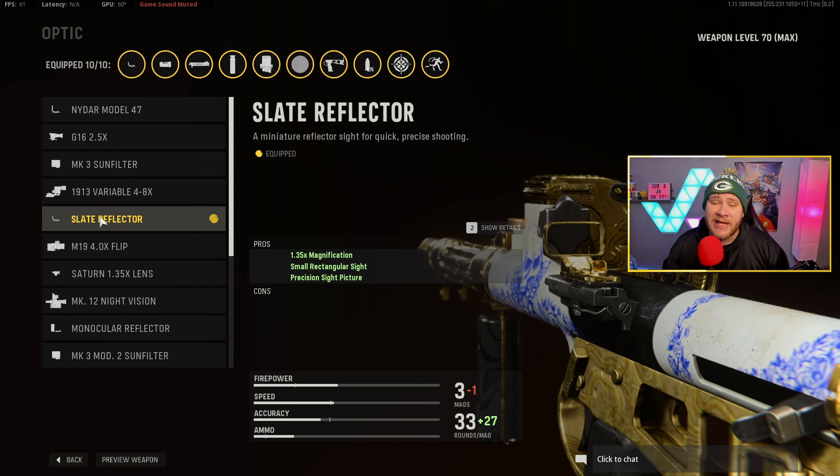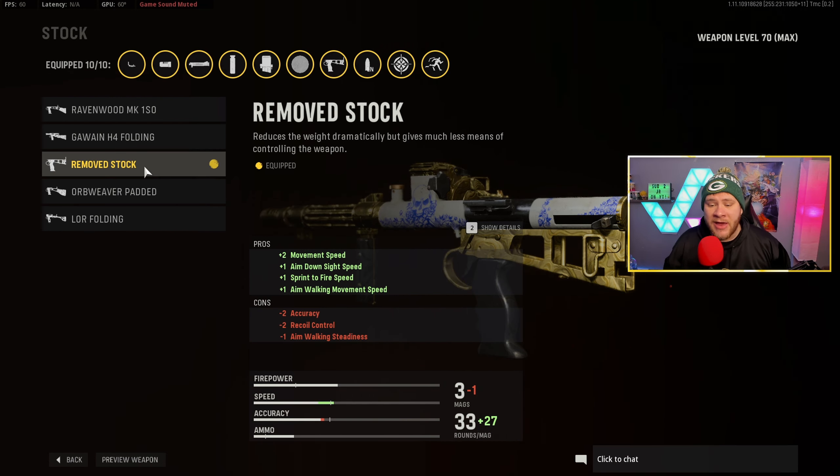Next we have the Slate Reflector sight — I absolutely love this sight, best sight in the game. I will say the iron sight on the Owen Gun is absolutely horrible because you can't see anything on the right side; your peripherals are kind of shot on this gun. Moving on, we have the Remove Stock for movement speed, ADS speed, sprint-to-fire speed, and aim walk movement speed.